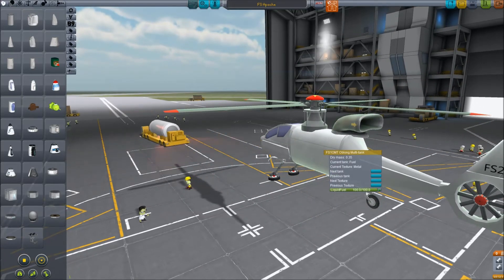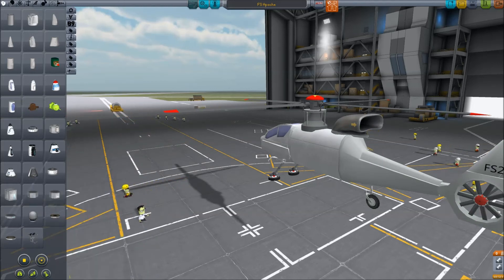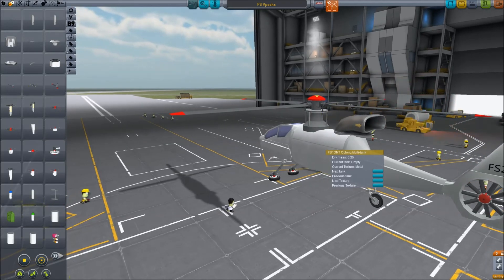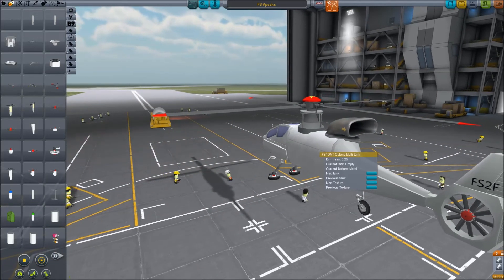You can also switch the contents of a part. So instead of having five different fuel tanks for liquid fuel, rocket fuel, electric, structural, and so on, you just have a single part in the parts drawer — a multi-tank. Right-click it and choose 'next tank type': now it's liquid fuel, now it's liquid fuel and oxidizer, electric, or just structural. It also changes the weight of the tank — a structural tank is typically slightly lighter than a fuel tank, even when it's empty.